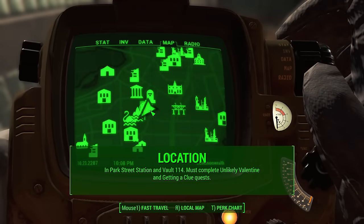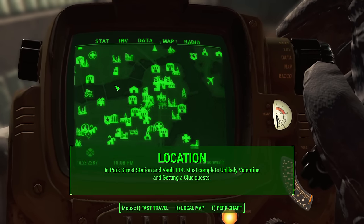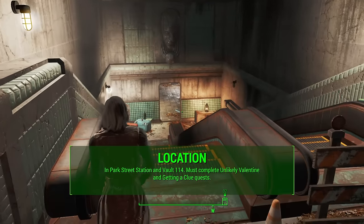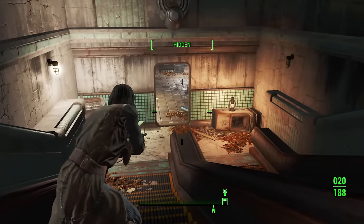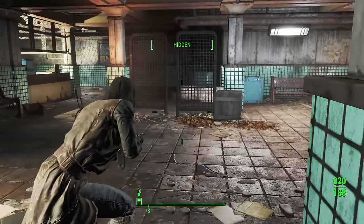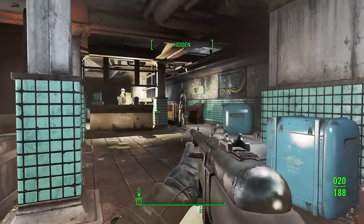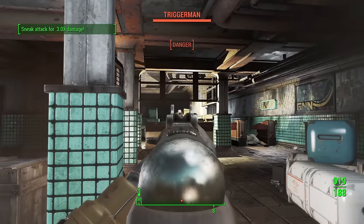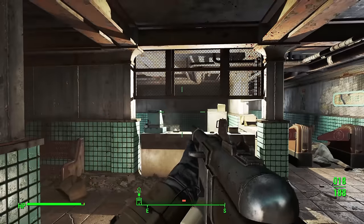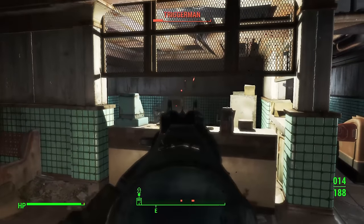Nick Valentine's location is in the heart of Boston at the Park Street Station, where Vault 114 is located. If you played through the main story, you already know this. You essentially get Nick by playing the main story — you must complete the main story quest Unlikely Valentine, that's where you meet him. Then you also have to complete the Getting a Clue main quest in order to have him as your companion. These are main quests, they should be self-explanatory, but you do have to complete them.